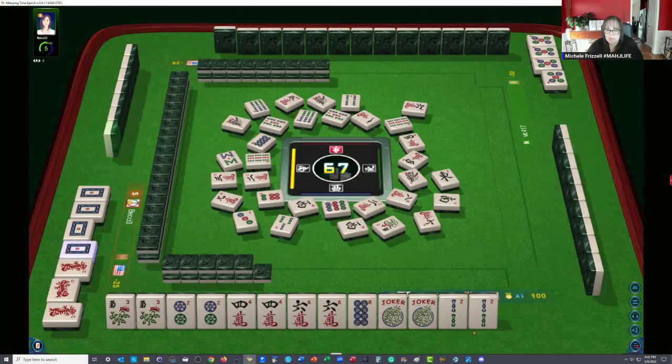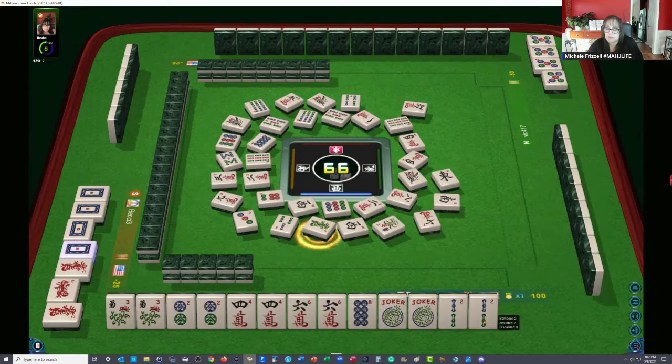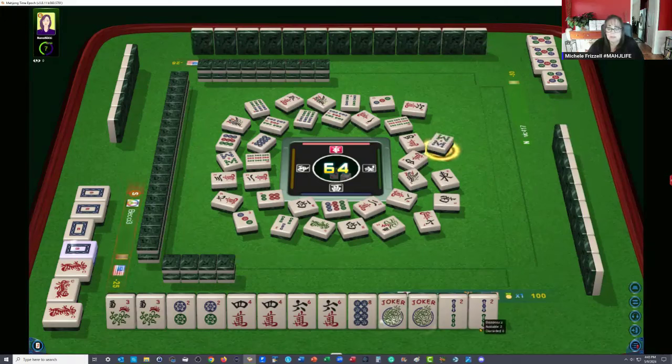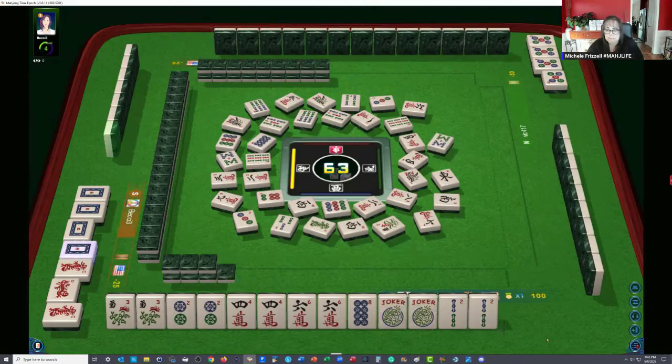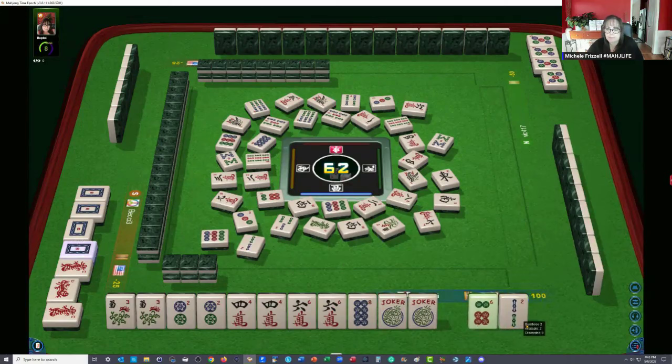Nine dots. Green dragon — it's very early, I don't think they're ready yet. That was very risky I know, but I don't think they're ready. We're at 65 tiles — if they had been ready this early, I would have been really surprised. To me, that would have screamed that somebody was passing dragons big time in the Charleston. Nine dots — super risky passes. Let's let the two go now. Two bamboos — I was hoping someone would take that with a joker.